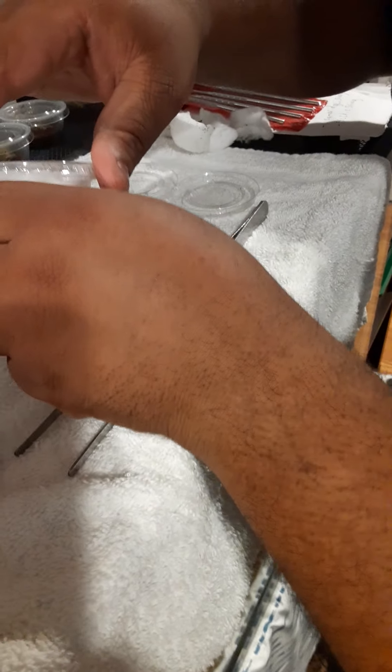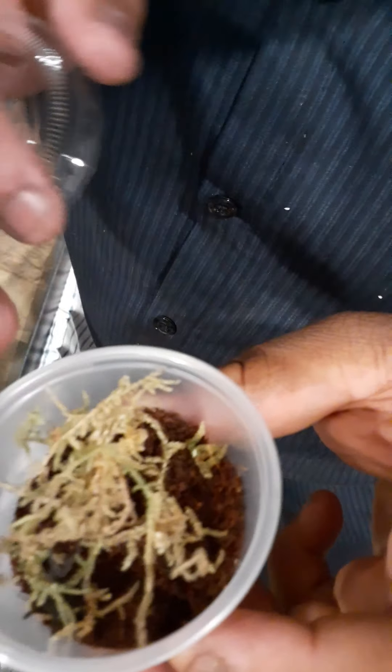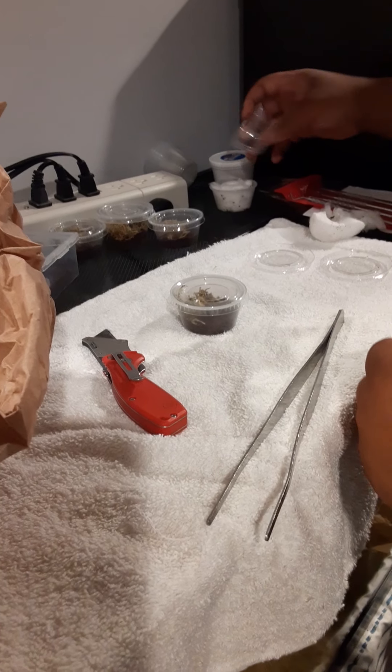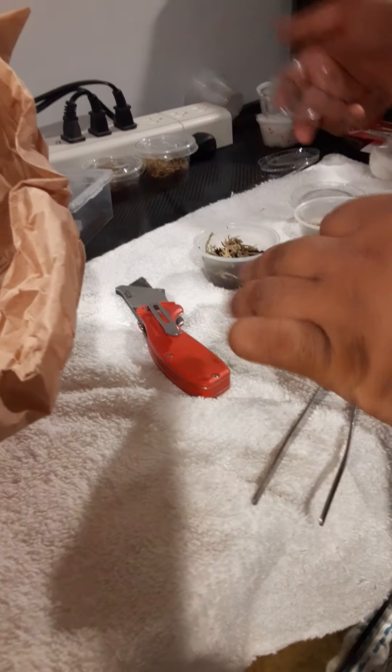Next one — I forgot what the common name for this one is, but this big one over here is for the Mexican Red one. I actually like to use the lids that they originally give because they do have the names on them. Let me prepare two more.